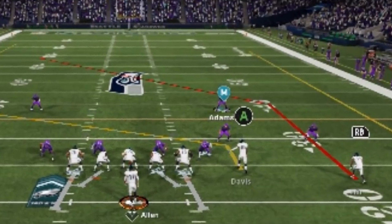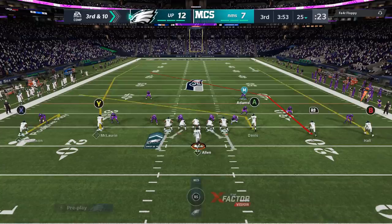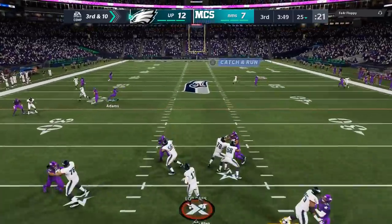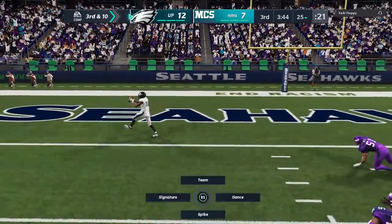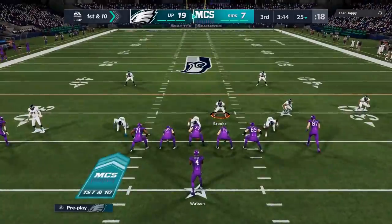I got to believe he's going to cover this slant the same way once again — so I put that dude on a slant. Sure enough, he bites on it. We got Tyreek Hill right behind him for an easy one-play touchdown. Not necessarily designed, but if you're not going to follow your defense the way you're supposed to, I'm going to take advantage of it.